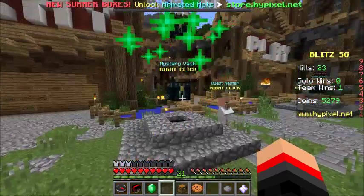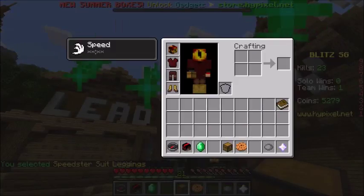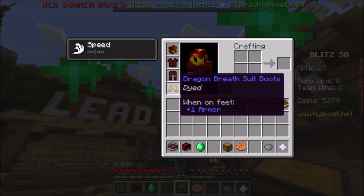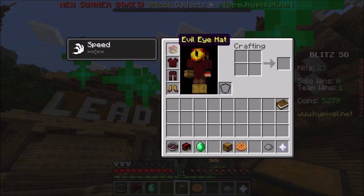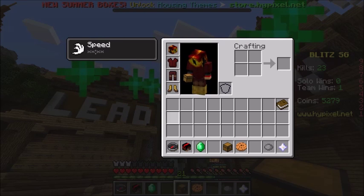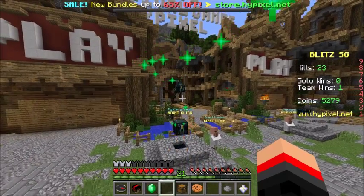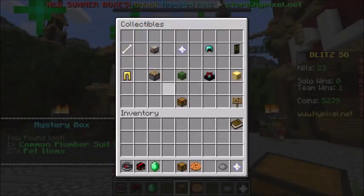Here we have another three-star and I get rare Sademo — I don't have that, that's good. This is a two-star: rare Flash Suit leggings. I gotta say I look pretty cool with these speed suit leggings on — matches with my dragon breath suit, and with my evil eye hat I look really good.